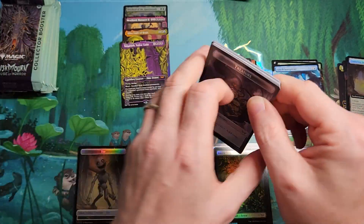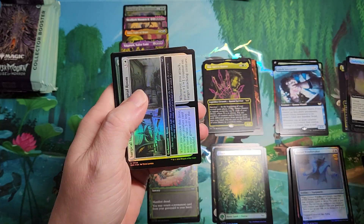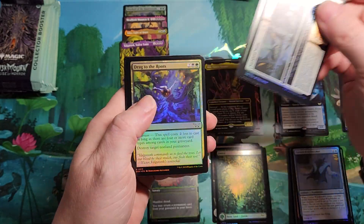First half of the box — looking at four Mythics, and we still haven't found a fractured foil. Really like to get one.